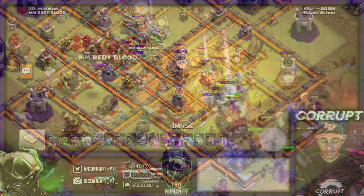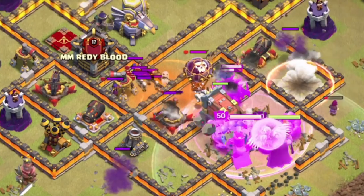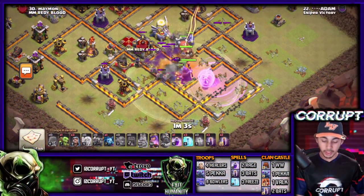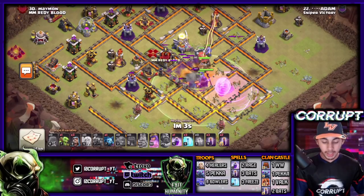We'll be dropping in the Rage Spell to make sure everything's getting through, especially going right into the core where we're going to pop the Warden ability. We are raging up everything - the heroes, the healers, the Bowlers, and the PEKKAs. This is going to allow us to get through this large section of DPS, whether that be from Eagle shots. The Rage Spell and the Warden ability are protecting the healers as they move in, and healers are very important to keep the PEKKAs and Bowlers alive.